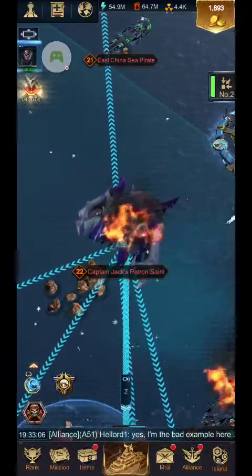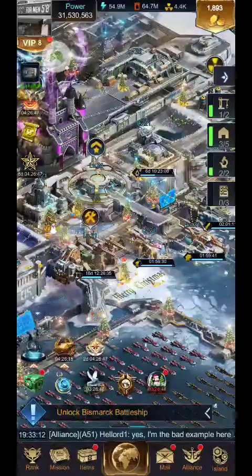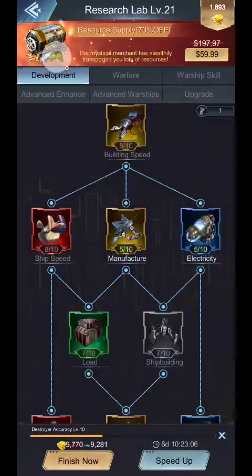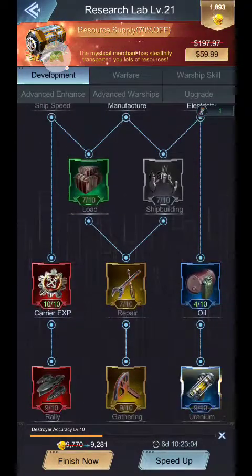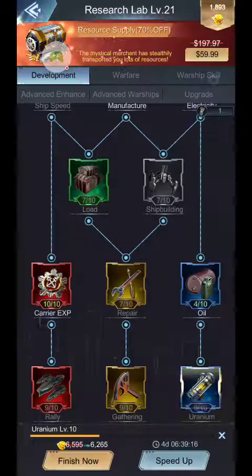So let's talk about what we can do to increase that buff. In your research lab, over here on the left-hand side at the very bottom, there's rally. Right now mine is at rally level 9, and that gives me 500 ships extra to go in for the command bonus. This helps a lot, and I think it contributes to that percentage, but it doesn't show it directly.